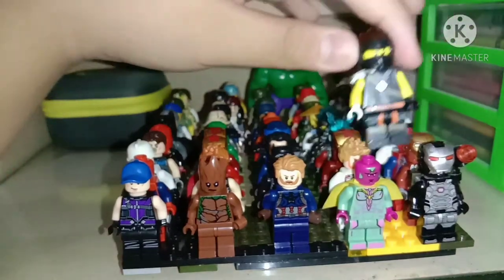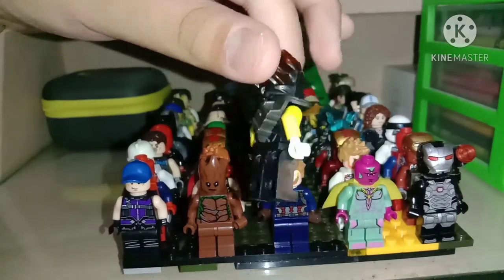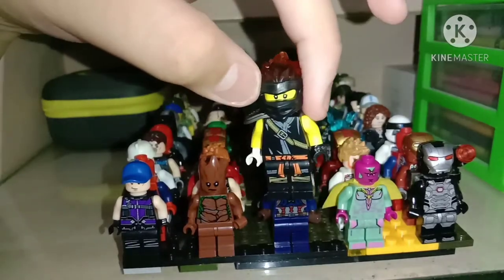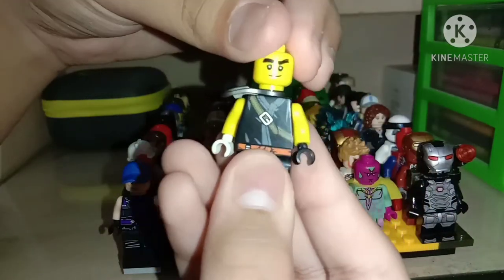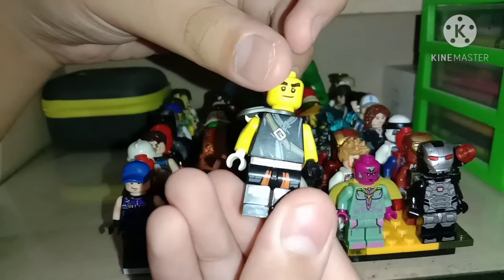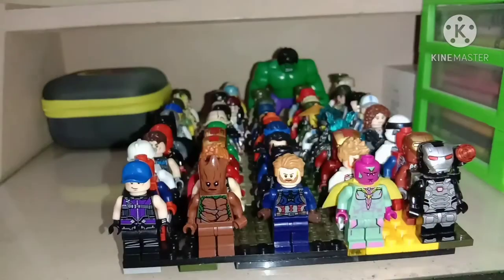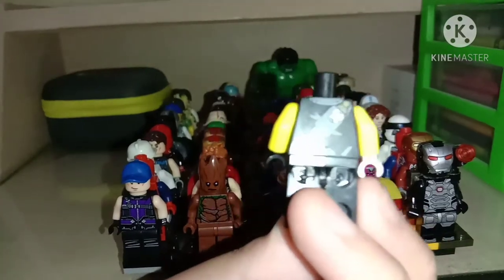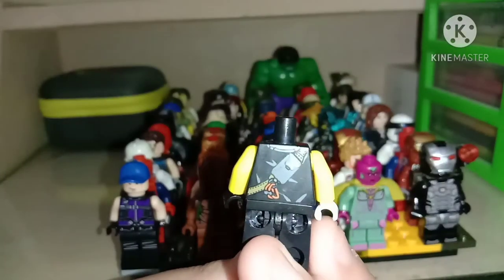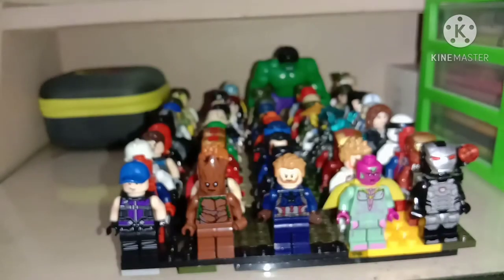Don't forget Cole — Cole is the best minifigure I have. I do like his Forbidden Spinjitzu. See if you can ask — you can move his face to his normal face, a happy face, and we get an angry face. That's him. And if you want to see it, it's his torso. You can see his back torso — I don't know.